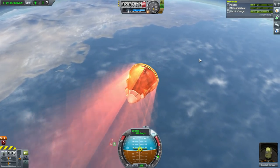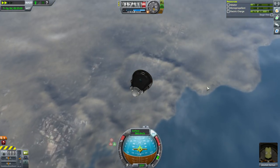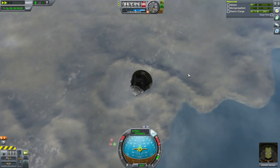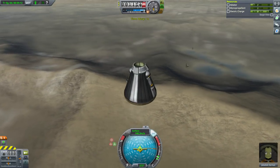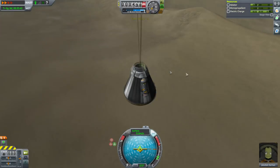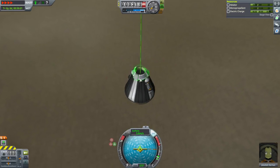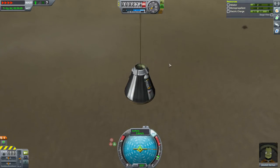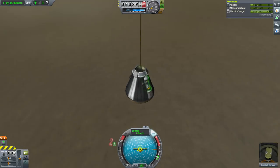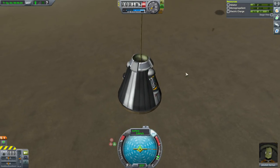We'll reach that coast — looks like we're going to set down on land, hopefully away from that bumpy ridge. I should have put a thermometer and barometer on here as well — we could have got a little extra science. The thermometer, barometer, and other scientific instruments cost a lot in the VAB, but you do bring them back most of the time so that makes up for it. At least early on, some of the science probes you send out you won't be bringing back, and then the cost really hits you.